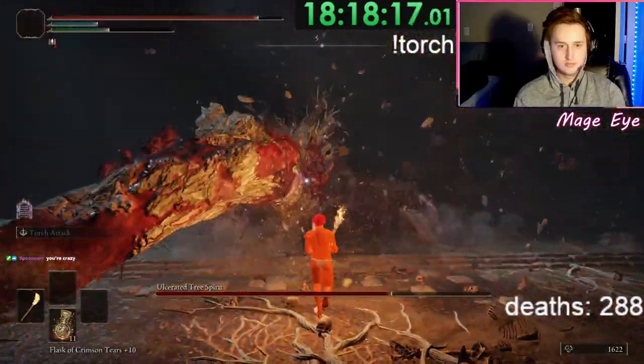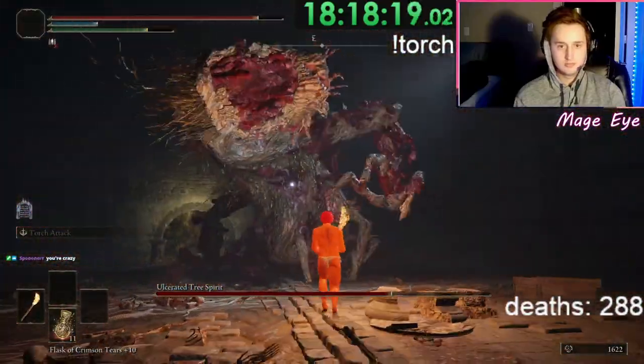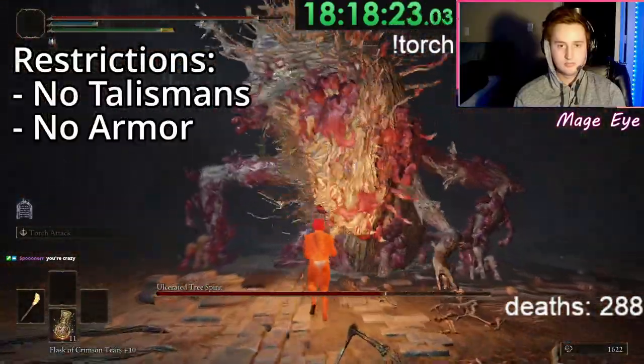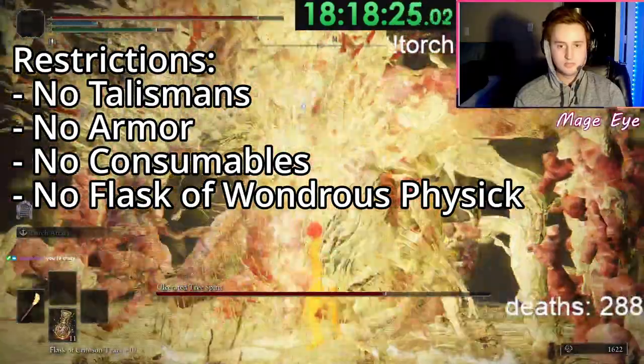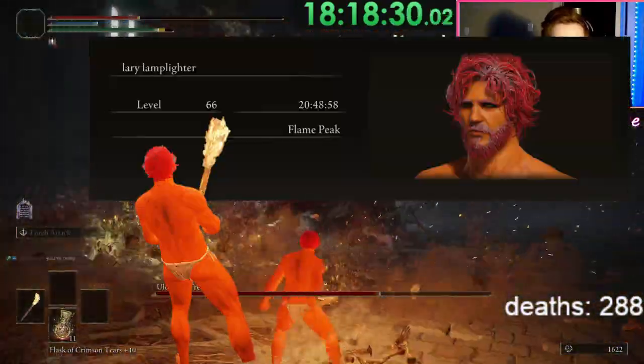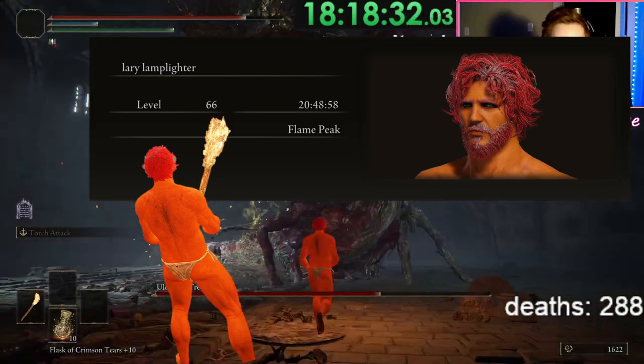I'm currently playing Elden Ring with only a torch. Yes, only a torch, plus flasks. No talismans, armor, consumables, wondrous physick, spirit ashes or ashes of war — nothing. Just young Larry Lamplighter and his trusty overgrown matchstick versus the world.